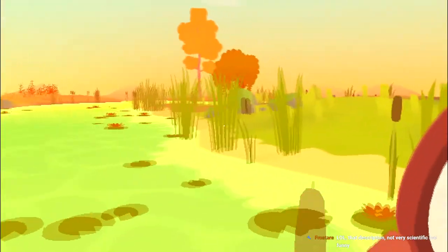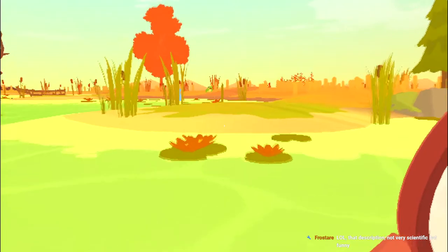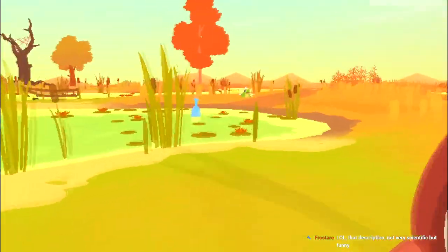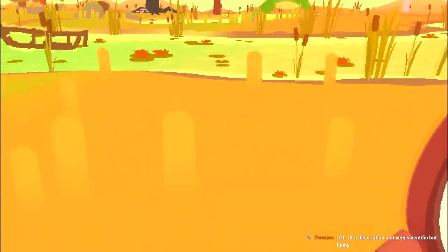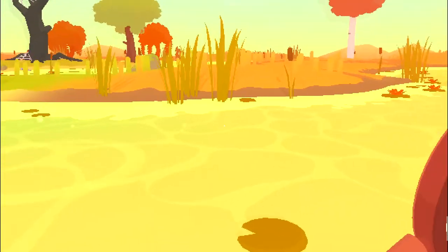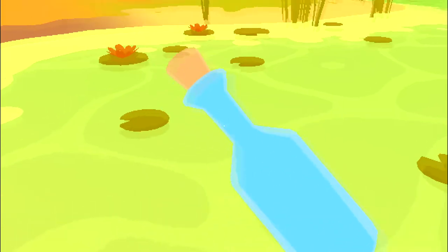All right, let's go — I'm gonna catch something! Where are you, little critters? There's a froggo, let's go get it! Oh my gosh, look at his cute little bulgy eyes — I'm gonna get you, come back here! Oh rip, that sucked.